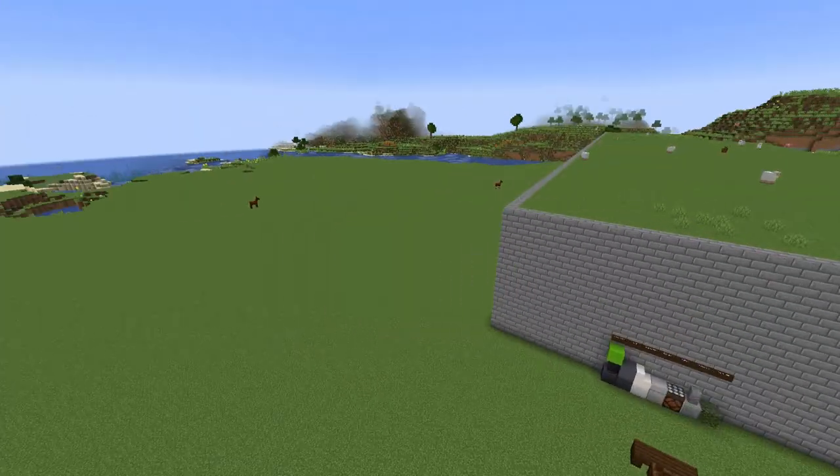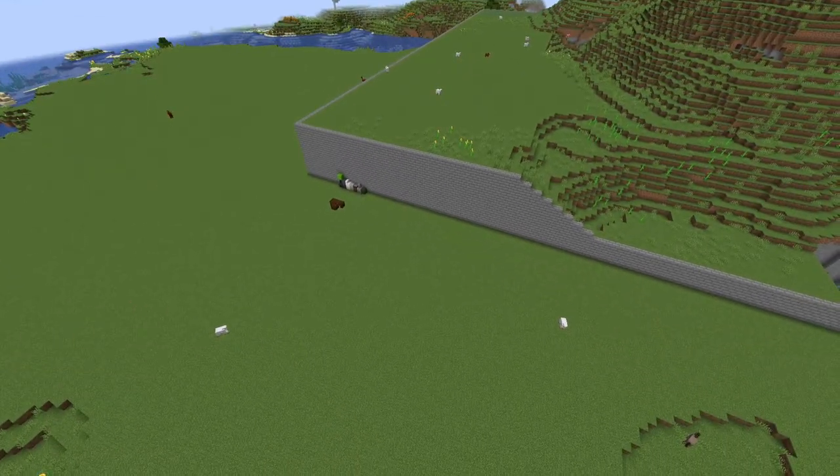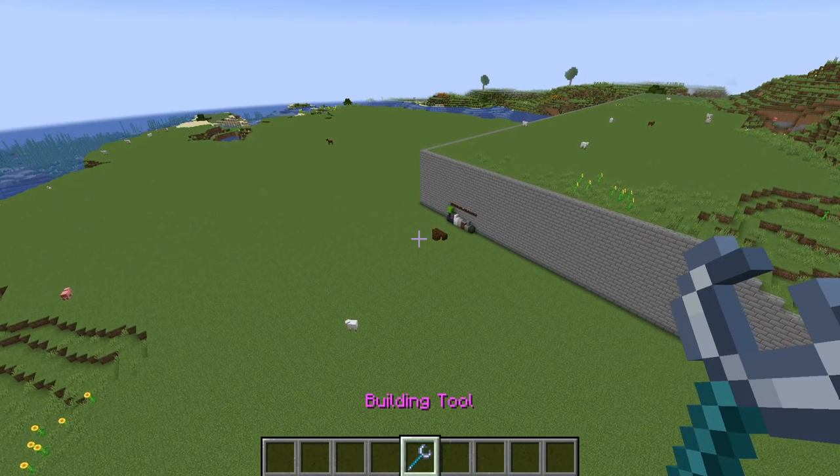From here, what you want to do is find an area you want to build a city on. I flattened this area pretty quick using structure gel, which this is the first tutorial to be using that, so woohoo.